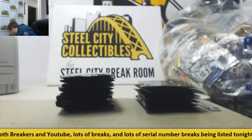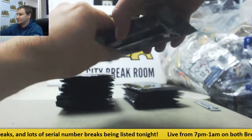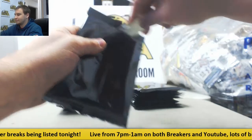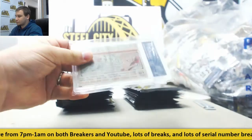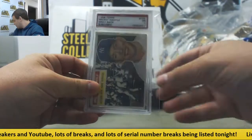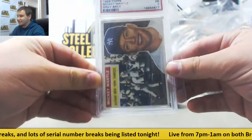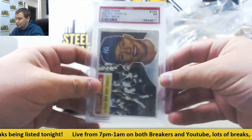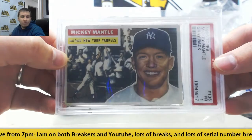I did pull the Kris Bryant Bowman Chrome 9.5 prospect out of this — that's probably the best one that's been pulled. There's still a bunch of sell sheet hits out here. We've got a 1956 Topps Mickey Mantle gray back. That is a PSA 1 graded — one is a poor grade, the lowest for PSA besides Authentic — but still, it's a '56 Mantle.